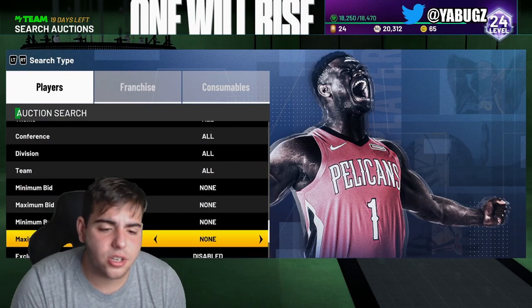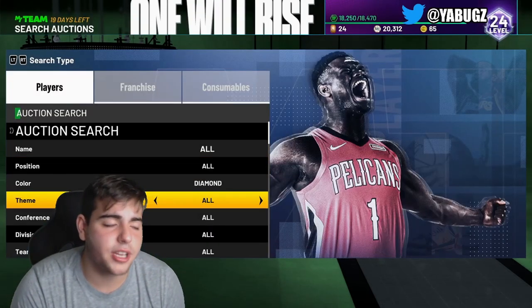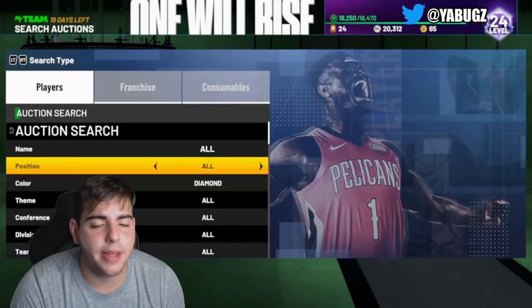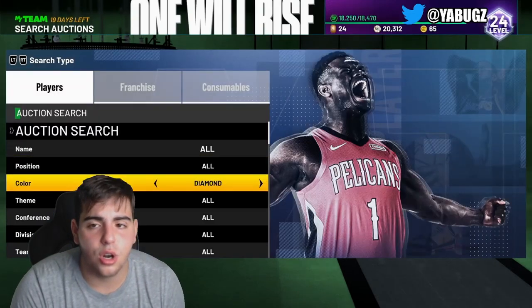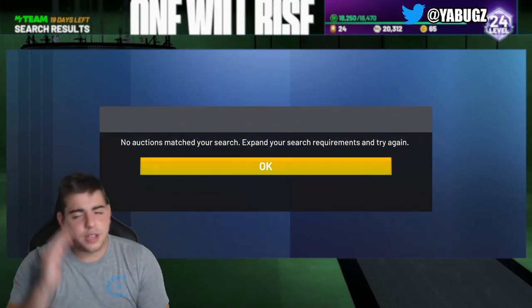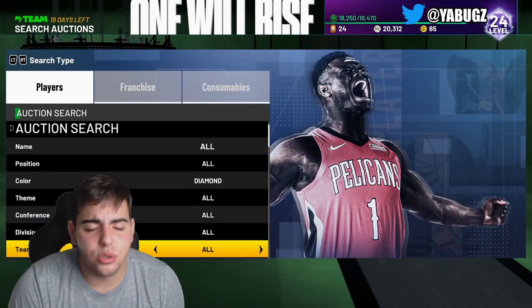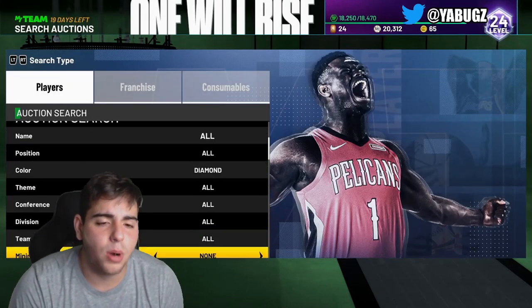Next snipe filter — it's just Diamond cheapest. Before I get into this filter, the Amethyst 2K20 filter is the best filter in the game, hands down. I'm not kidding. It is the easiest snipe filter to get your hands on cards and make investments, especially on Friday, because no one really values those cards. So make sure to definitely use that snipe filter — it is the best snipe filter in the game and I use it the most.